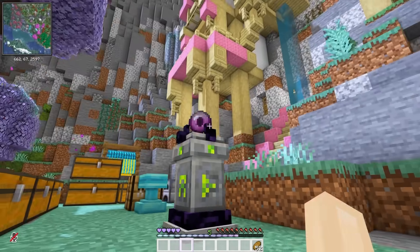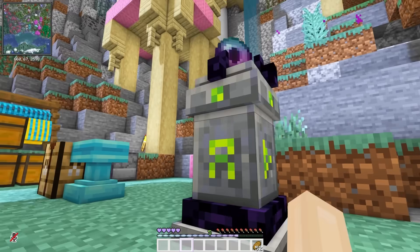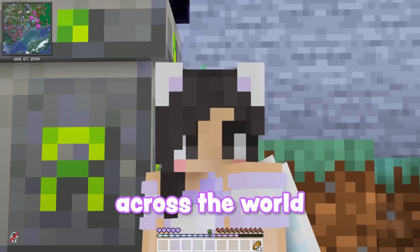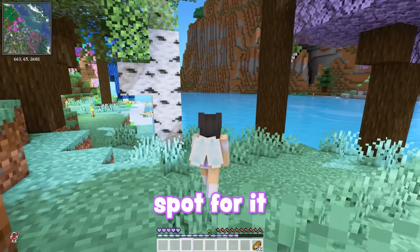Why is it looking at me like that? Anyway, this is a waystone. We can use these waystones to travel across the world. I don't really want it here though, so let's pick a good spot for it.